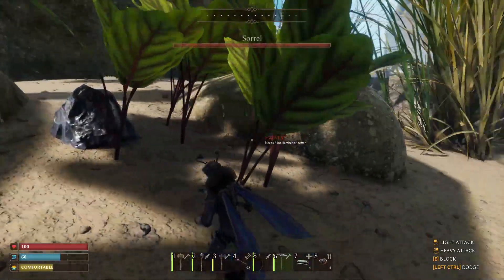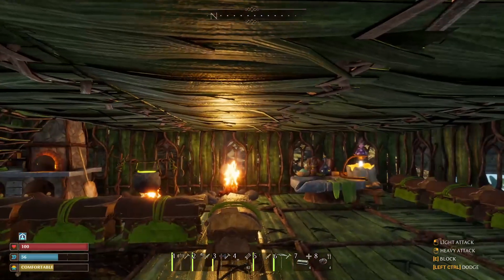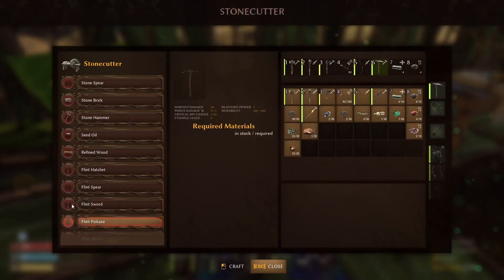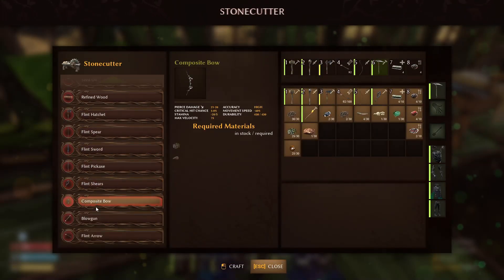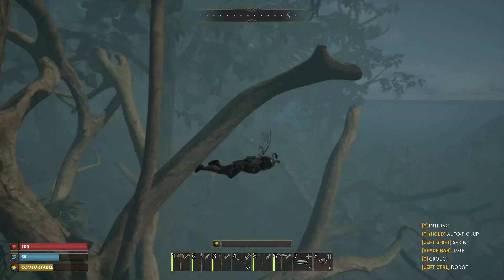Before you go looking for silk, you're going to need to go into your stone cutter station and make some flint shears, because that's the specialty tool you need to gather silk. It's going to take five fiber, five resin, eight flint, and five refined wood. Be aware you're going to have to make flint shears before you head over to the swamp to get your silk.